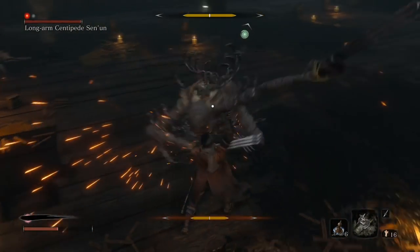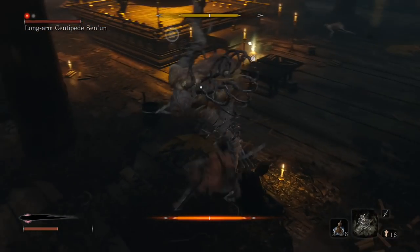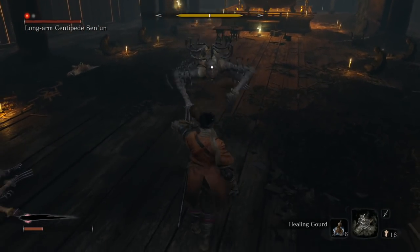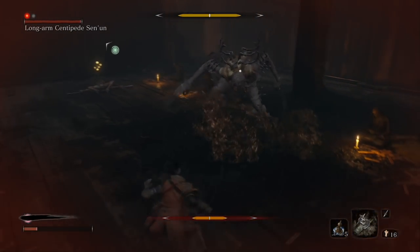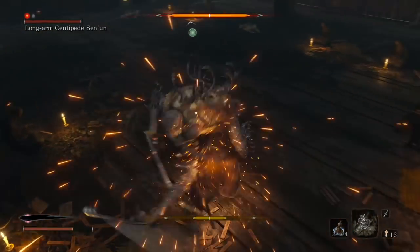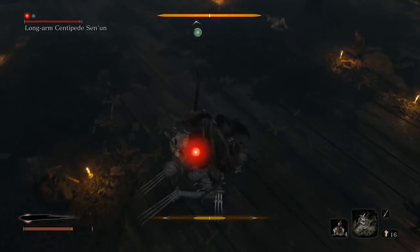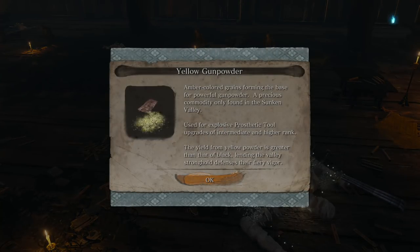Look how quickly his posture meter goes up when we block those hits — it goes up really quickly. But my posture meter is also up. Keep deflecting, but if your posture gets too high, heal up, back up, and dodge to get some distance. Then go back in: block, block, block — get his posture meter up. When he backs up like that, he's coming in for his big counter. Jump over it and that's it. Don't forget to like and subscribe — it does help me out quite a bit. Thanks for checking out my video.